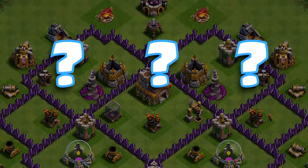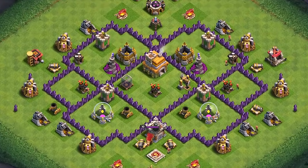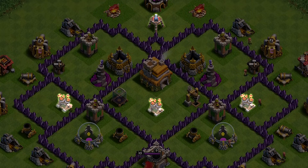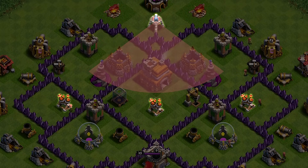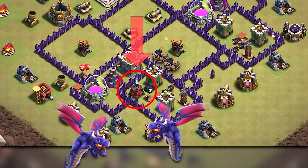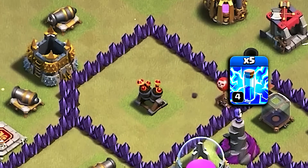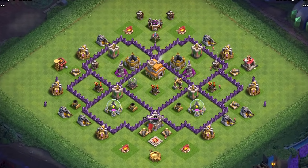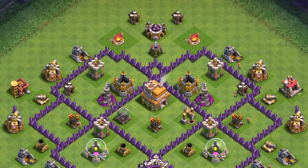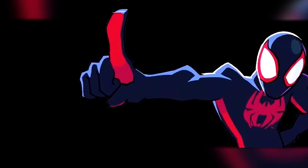When deciding where to use lightning spells there are 2 things to take into consideration. First is the location of the air defense relative to the air sweeper. You always want to approach the base from behind the air sweeper, which means the furthest air defense is the one we are going to zap. If all air defenses are in a perfect line then the first point is not a deciding factor.